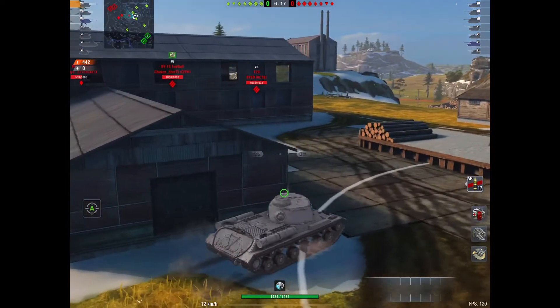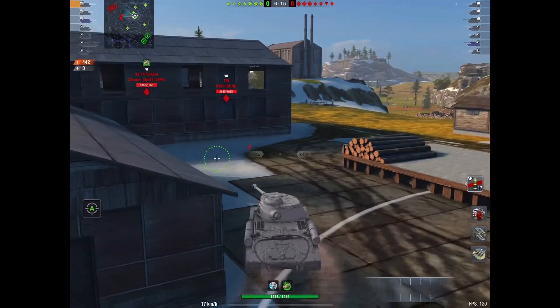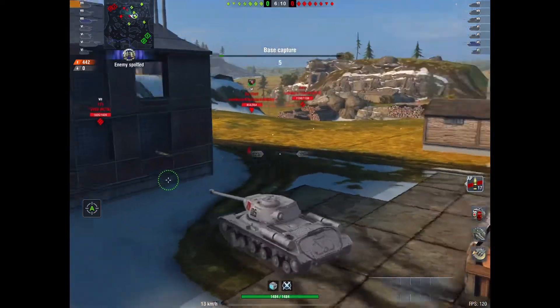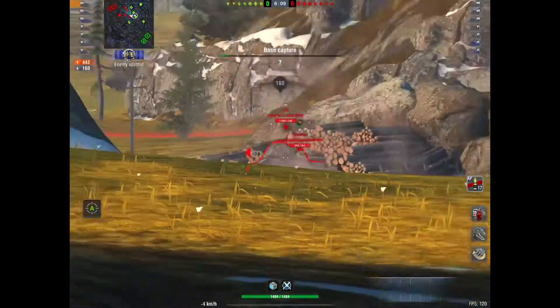One of the beautiful things about big alpha guns — and this tank for tier 7 has huge alpha — is that you can clear people very easily. And you saw that just one hit on the Bulldog is almost half its health. So you can get there.